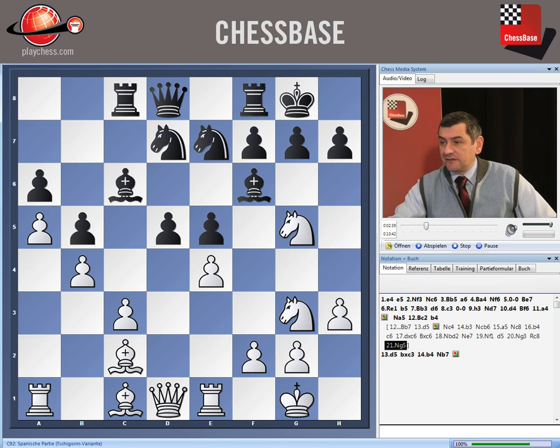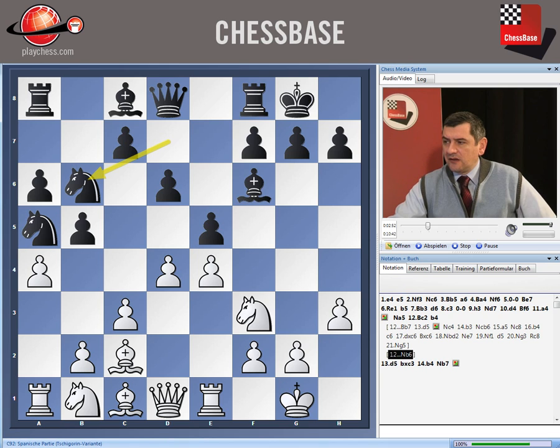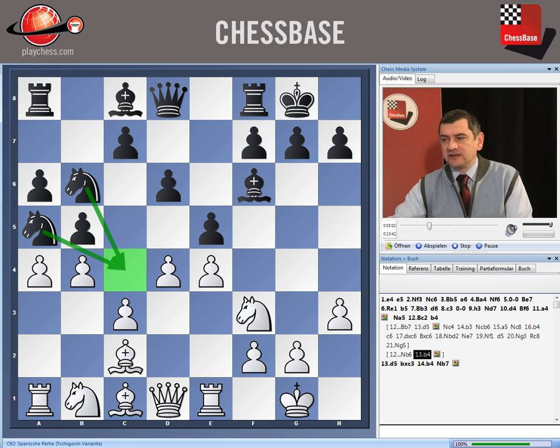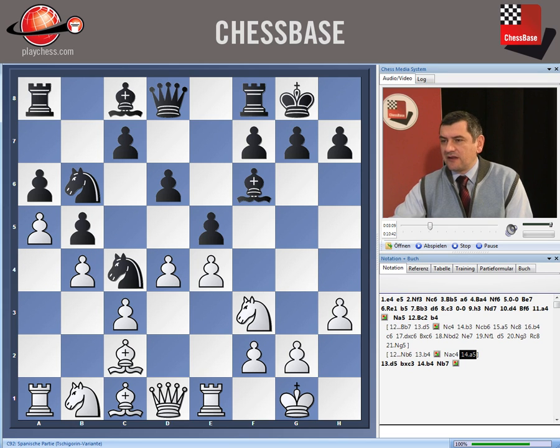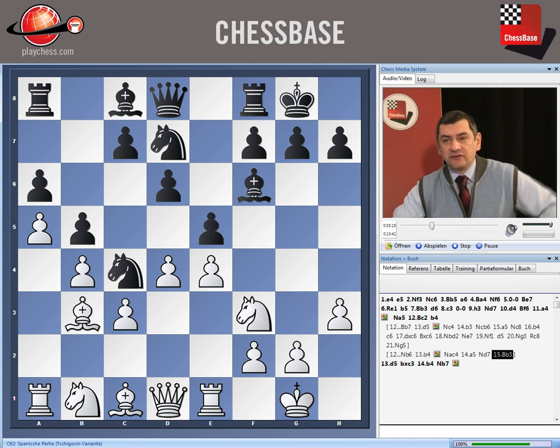Another move after Na5, Bc2 can be Nb6, in order to attack something on a4. But on Nb6, White can already play b4, because two knights are looking for one square — they cannot both go to the same square. After Nac4, one knight is there and the other is pushed away. A5, Nd7, and now Bb3 — we want to spoil Black's structure by taking on c4 and later taking care of the pawn. This was played in Fischer against Matanovic in 1968.